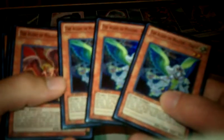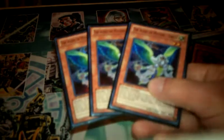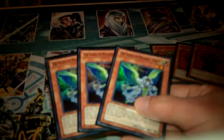To start it off, we're going to have three Master Hyperions. He's the main part of the deck really — Sanctuary in the Sky and the agent cards just rock out with him. Next is Agent of Mystery Earth. She searches for any agent monster or Master Hyperion if Sanctuary is on the field, plus it's a tuner, which isn't bad.